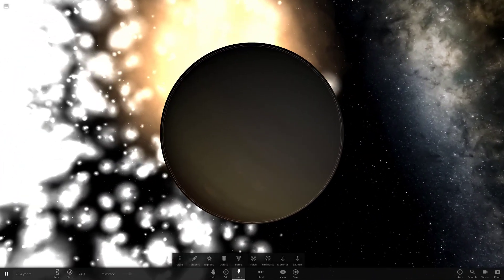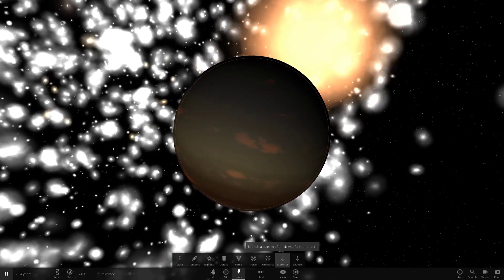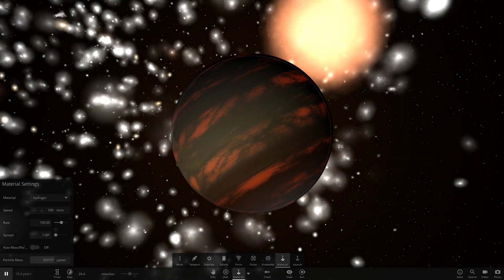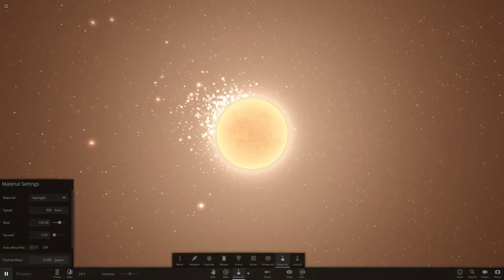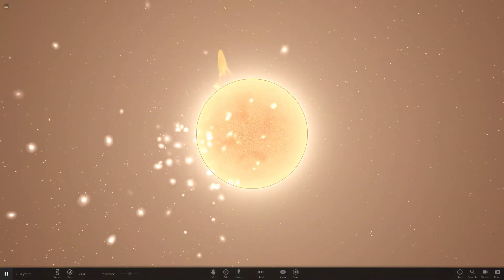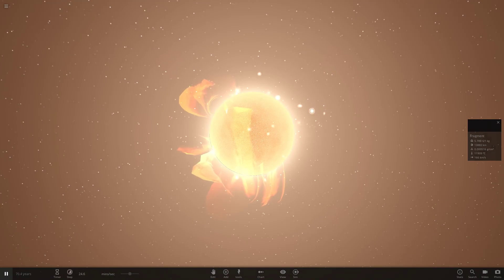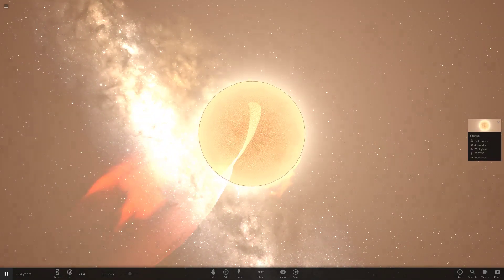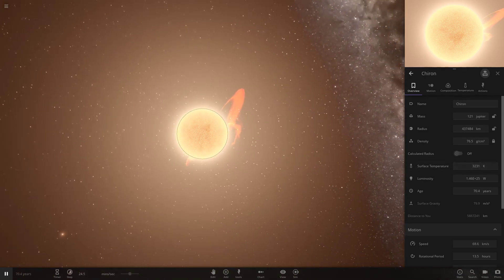As we continue to shoot mass into it, it's going to pull all these fragments back anyway. We'll get more material and buff it up to 0.5 Jupiters and start spraying that material in. There we go — we have got our star, sucking all that mass back with absolutely no problem. Chiron is now a star at 121 masses of Jupiter!